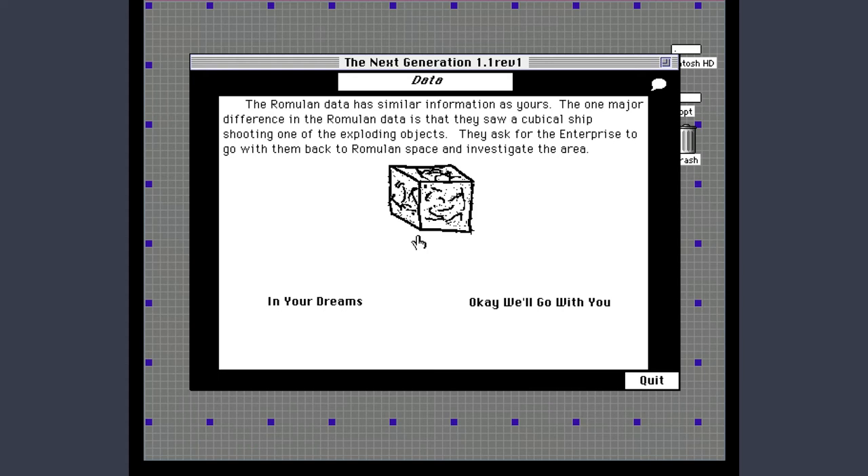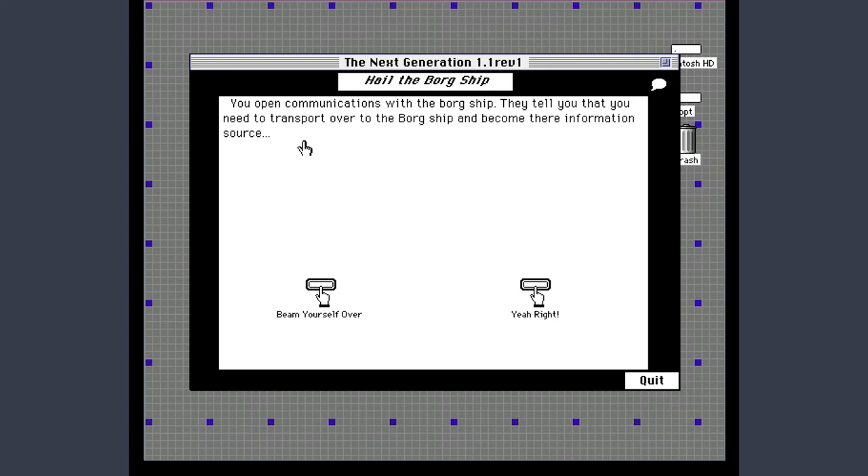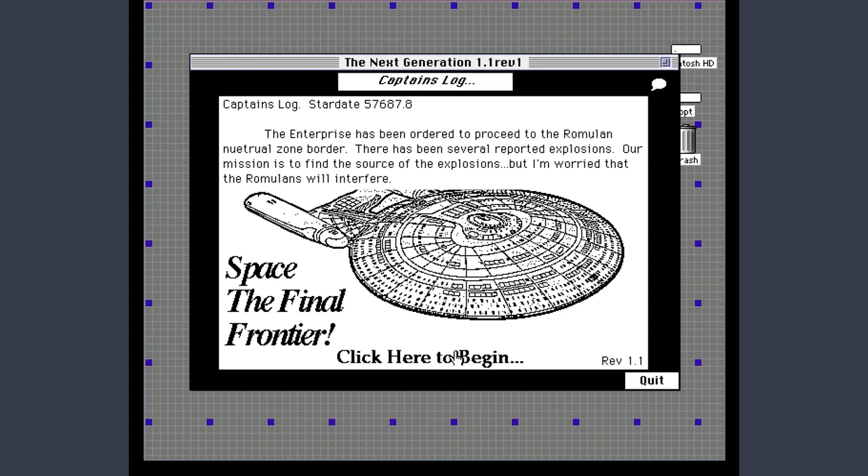Their sensor data has information about a cubicle ship — clearly not a scan from the Technical Manual but hand-drawn in MacPaint. Let's team up with the Romulans and go investigate. Their ship was damaged and we see a Borg ship approaching with weapons loaded. Let's hail the Borg. They tell us we need to transport over to the Borg ship and become their information source. Sure — you prepare yourself to be the Borg's property, have Chief O'Brien beam you over, and you are unconscious. Soon your mind is deprived of your body and you are dead. The Borg destroys your ship, the Romulan vessel, the Romulan home planet, and eventually Earth. You should not beam yourself over to the Borg ship.